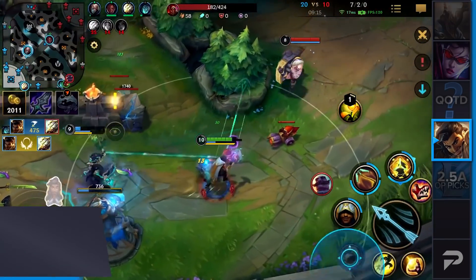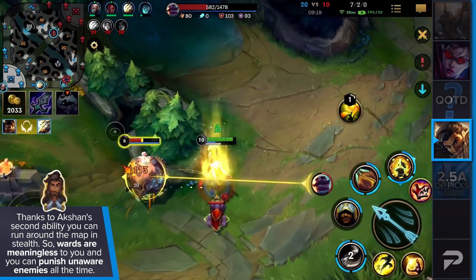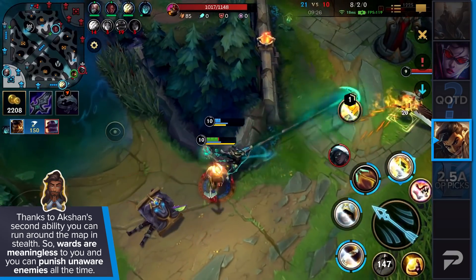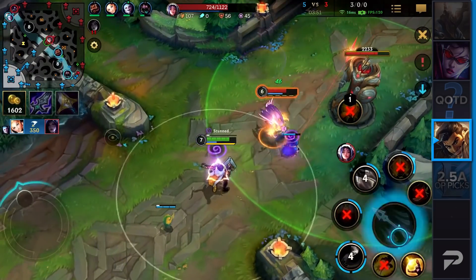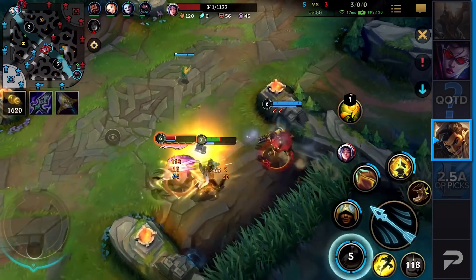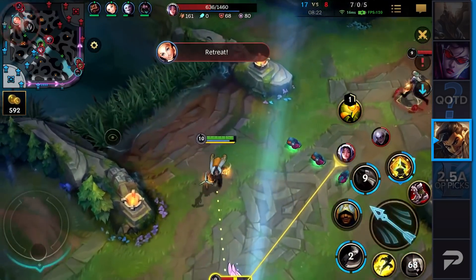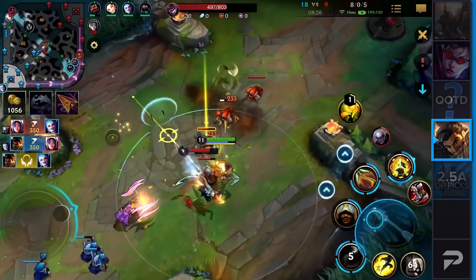Another thing you need to use smartly is Akshan's second ability, because it allows you to run around the map in stealth. Wards are basically meaningless against you, and therefore you can punish the enemies' unawareness and get them killed all the time. You can ask every jungler that plays the game — the moment the jungler vanishes into the fog of war, he almost stops existing in the enemies' eyes. You can just go there, get them killed, and repeat the same process over and over. As long as they don't see you, they don't sense an immediate threat of danger — and that means easy LP.